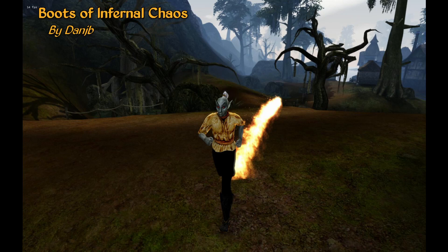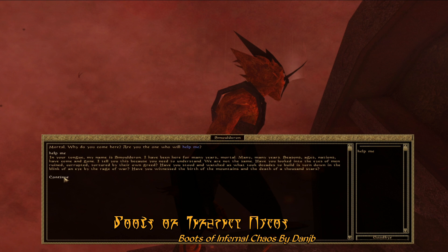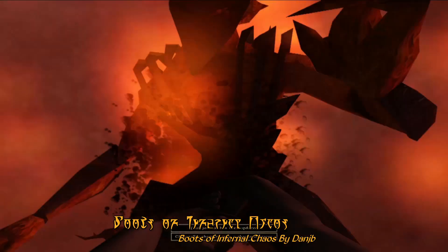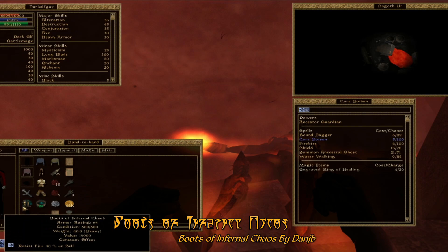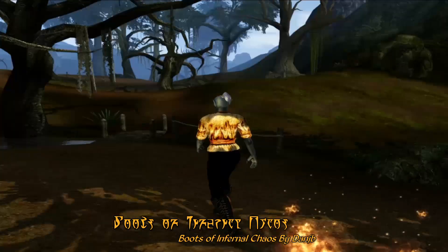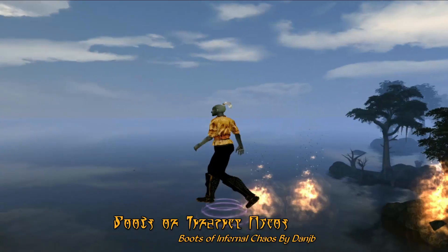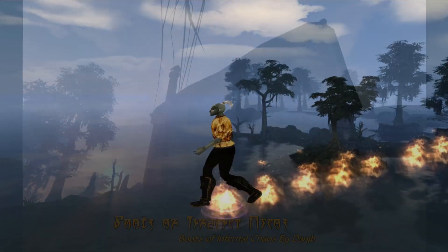For our Underrated Mod of the Week, we have Boots of Infernal Chaos by Dan Jib. With this mod, you'll encounter a unique fire demon in the Bowels of Red Mountain who will give you a short quest that, curiously enough, involves ending his life. To do this you'll first need to find some alchemical ingredients and then use a specialized sword to strike down the fiery beast. Your reward for doing this dubiously good deed is the Boots of Infernal Chaos — a unique item you won't find anywhere else in Tamriel. With these boots, a trail of fire will follow you wherever you go, and the trail fire even follows you into the sky. Quite a fashion statement, and really just a fun little mod that adds a little something extra to do in Morrowind.